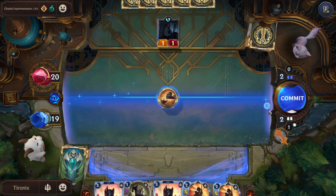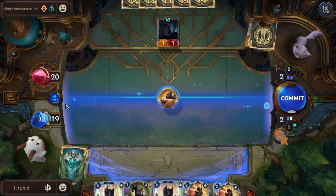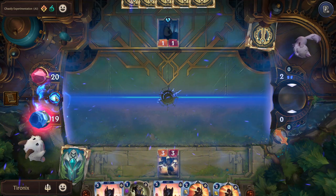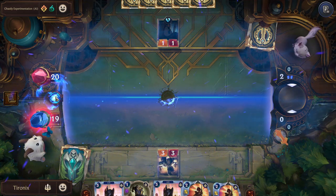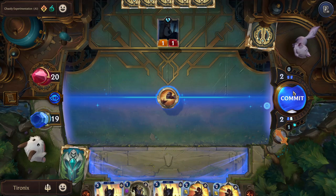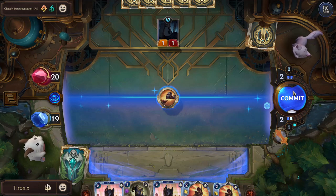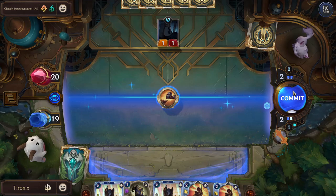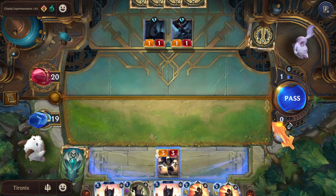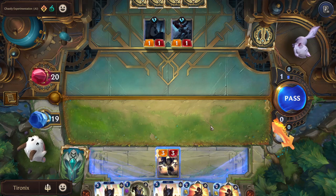One thing you can do is use the Oracle's Eye - it shows you how things are going to play out. If we commit to this spell, it would give us that 3/3 unit. Once I commit, the enemy then has the opportunity to play one of their cards. They can't play a unit card to react to the spell, but if they had a fast or burst speed spell, they'd be able to play it.